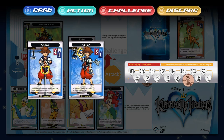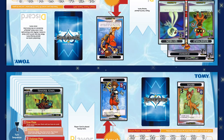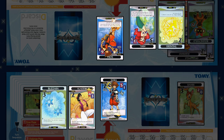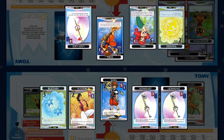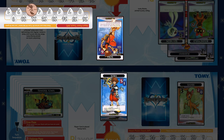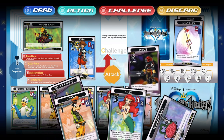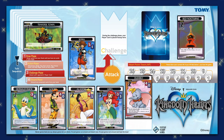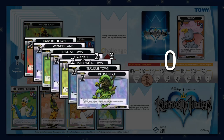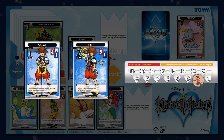Next up is the challenge phase, where you can choose to attack your opponent's player card with your own. If you choose to challenge, both players move their player card to the center and take turns boosting their player cards with one friend card or magic friend card on the map, one magic card, and any number of attack cards from their hand. When both players choose to take no further action, the attack values are added up and compared — the player with the lower total attack value loses one heart point. The final phase is the discard phase, where you can discard as many cards from your hand as you wish, and you must discard any magic friend cards placed on the map regardless of whether they were used. Players take turns moving through these phases until a player's world card level totals 13 or a player's heart points reach zero.